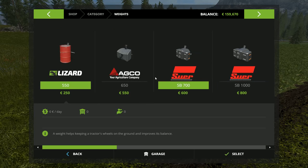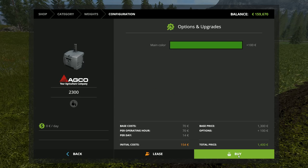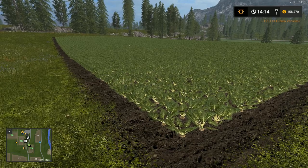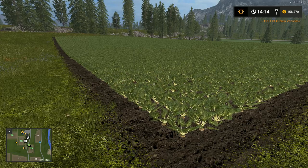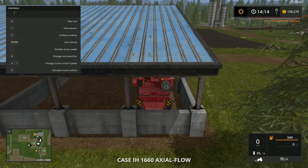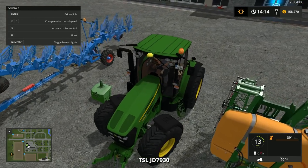And then the plow - here we are, the Lemken Titan 11. Yes, buy. And some front weight in John Deere colors. Okay, so we can start plowing and we still keep 158,000 euro over. That's great. Let's jump right into our new machinery.